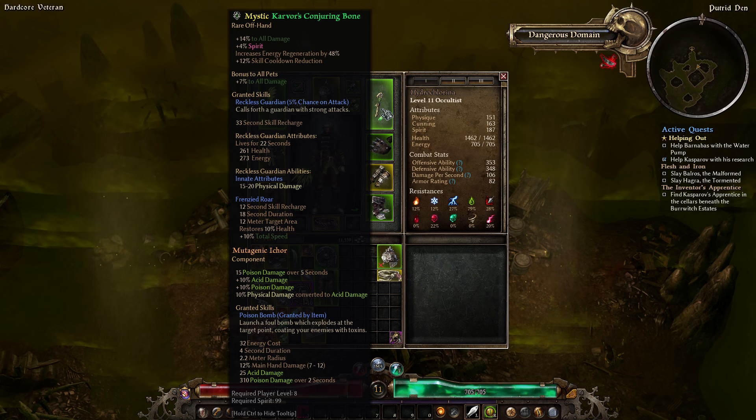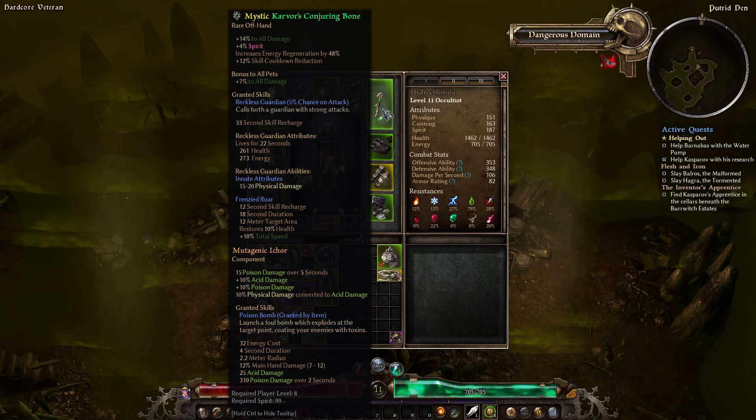Go ahead and check the shield — I'll keep what I have. I'm going to put a Mutagenic Icor on the weapon. Again, hang onto these — we'll be crafting with them.